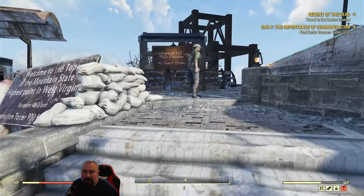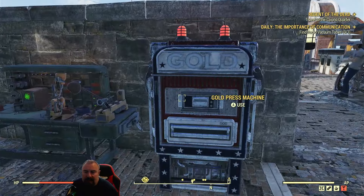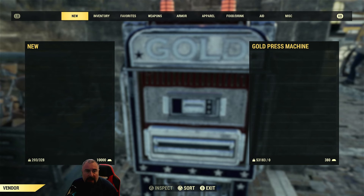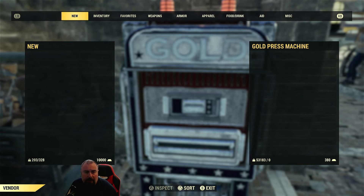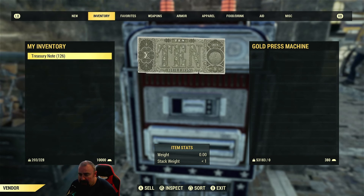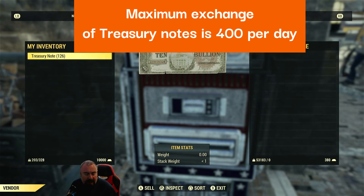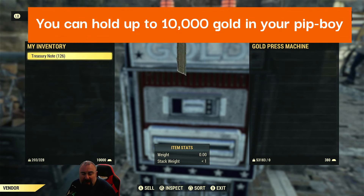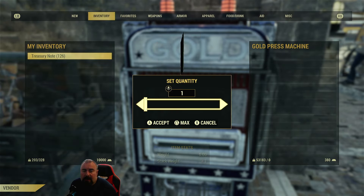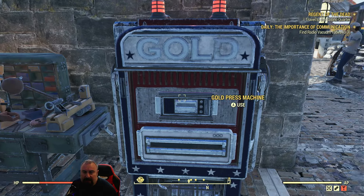At Foundation there are two points for gold bullion: somewhere to spend it, which is Samuel, and the machine to cash in treasury notes. It's pretty straightforward — click A to use, then tap the right bumper to see your inventory. I've got 1,226 treasury notes and have cashed in 20 so far today, leaving 380 of my 400 daily limit. I'm currently at the 10,000 maximum.